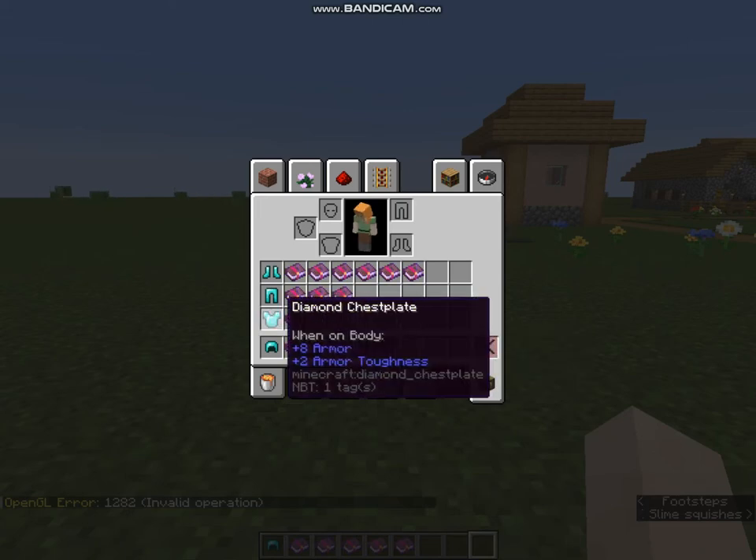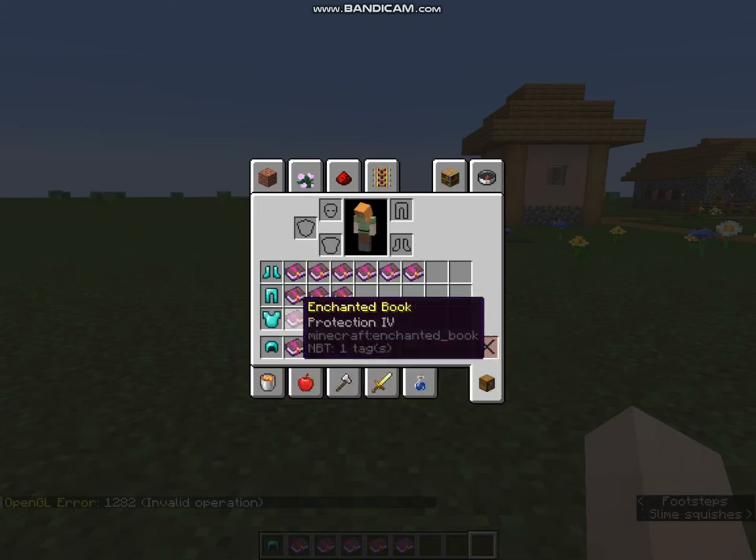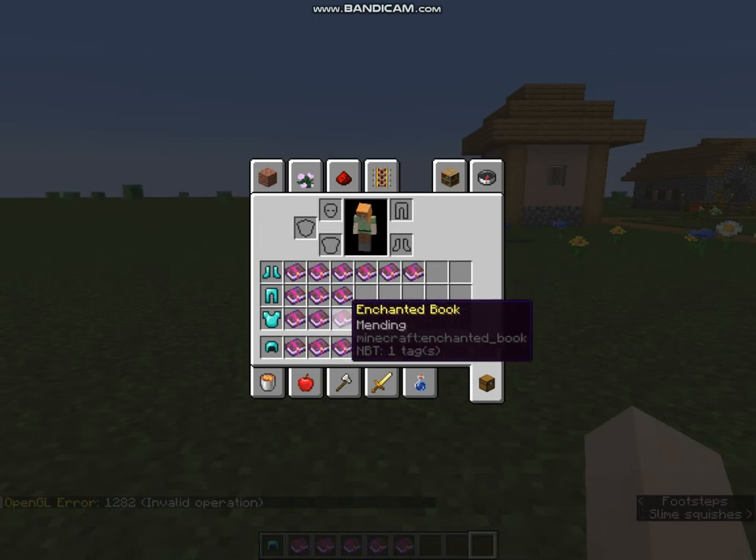Secondly we have the Diamond Chestplate. The best enchantments for the Chestplate are Protection 4, followed by Unbreaking 3 and Mending. There's not much to apply here.